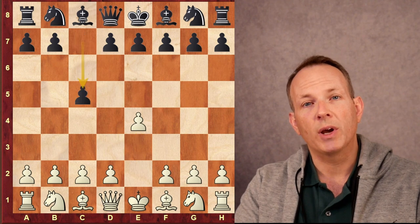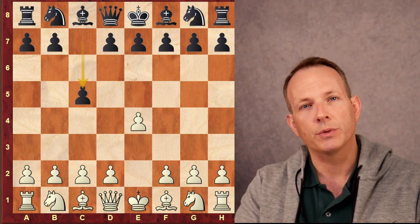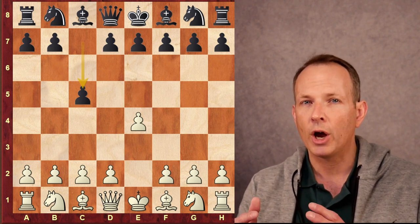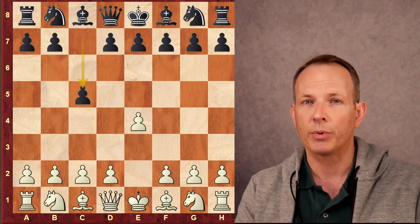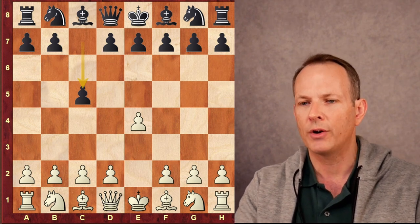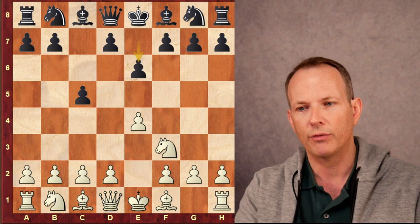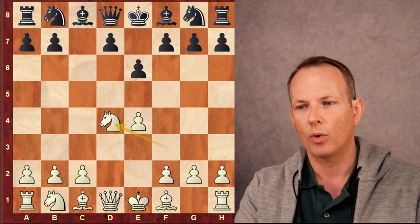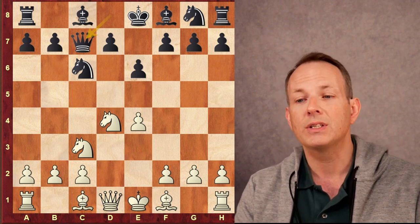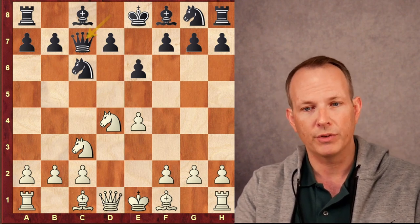Grandelius has the white pieces and begins by playing E4. Rapport responds with C5. Grandmaster Rapport is known for having a very unorthodox approach to chess, particularly the openings, but in this game he keeps it in more standard lines. He plays a Sicilian: Knight F3, E6, E4, CD4, Knight B4, Knight C6, Knight C3, and Queen to C7 — the Taimanov variation of the Sicilian.